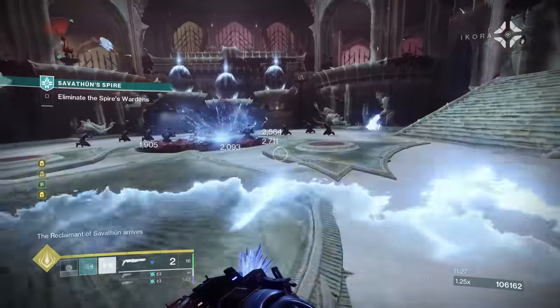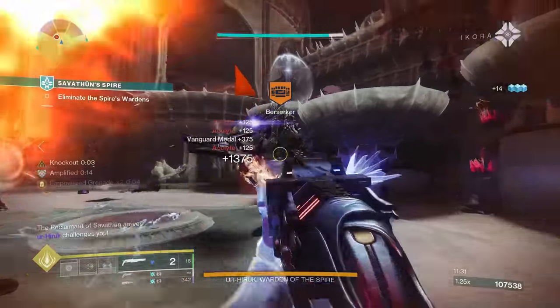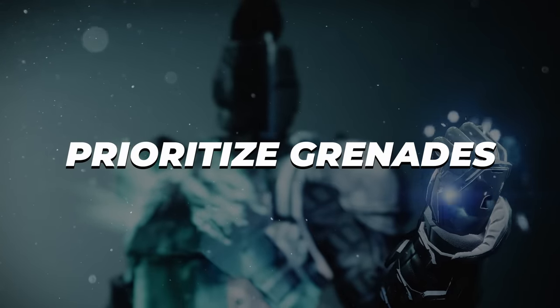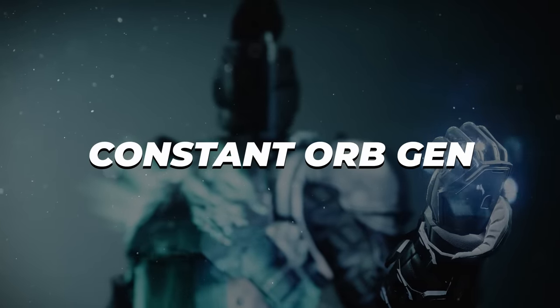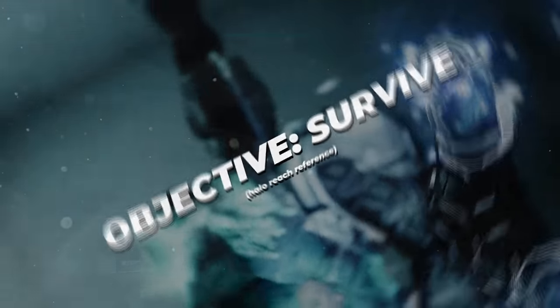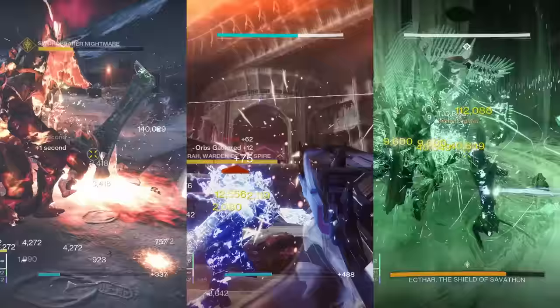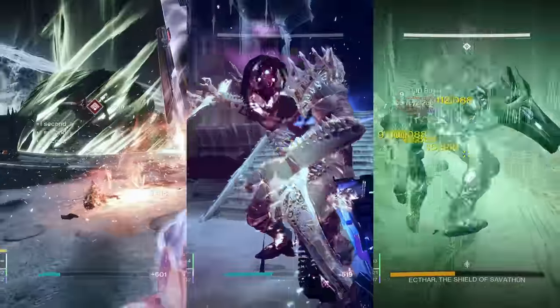There are three main things we're going to focus on today to optimize our usage of this exotic and get the most out of it. One: prioritize grenade regen above all else. Two: ensure that we never run out of orbs of power. And three: increase our average survivability. When compared to Solar and Strand Titan, the Arc Titan isn't quite as beefy, so it's very important for us to address this if we're taking this build into endgame.